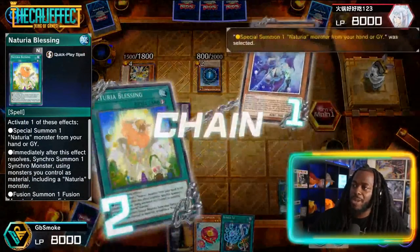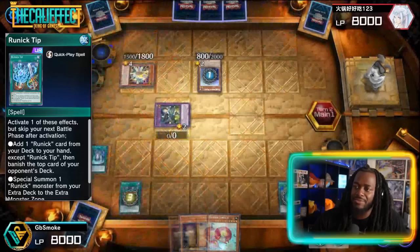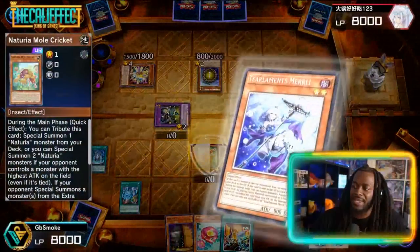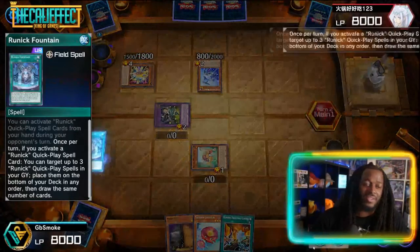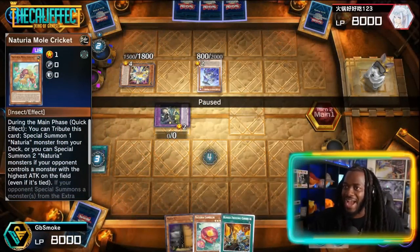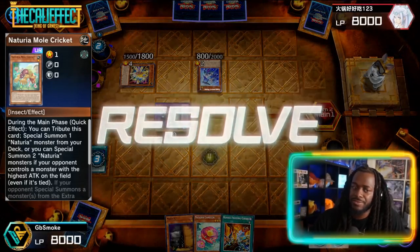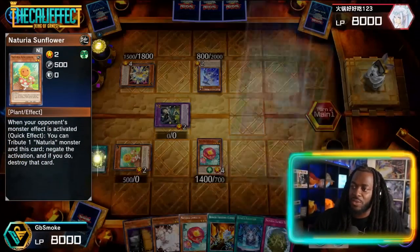Now we figure out what our opponent is on — probably Tier Element, yep it's Tier Element. They'll Normal Summon Merli, and we'll activate the effect of Blessing to Special Summon. We then chain Runic Tip to add from the deck to hand — we add Runic Freezing Curses, banish the top card which happens to hit Emadura, then Special Summon Mole Cricket. He gets Solik and Heartbeat into the graveyard. We use Runic Fountain to shuffle three and draw more resources. Since the opponent has the highest attack on field, Mole Cricket summons both Camellia and Sunflower — we'll draw three cards.